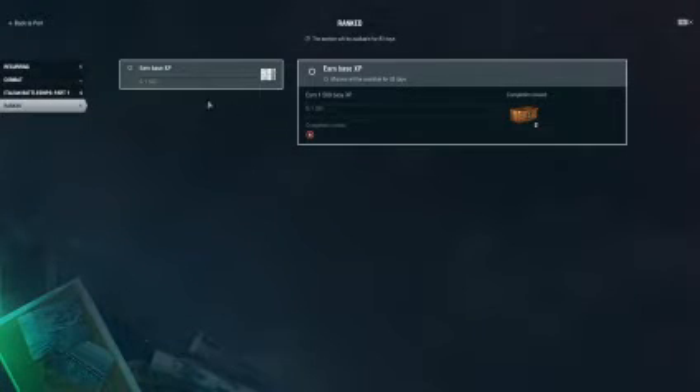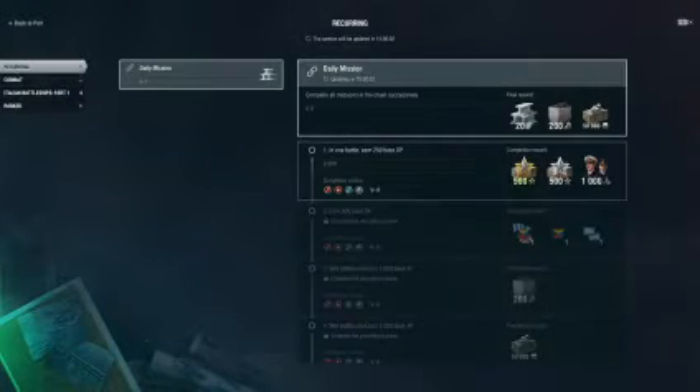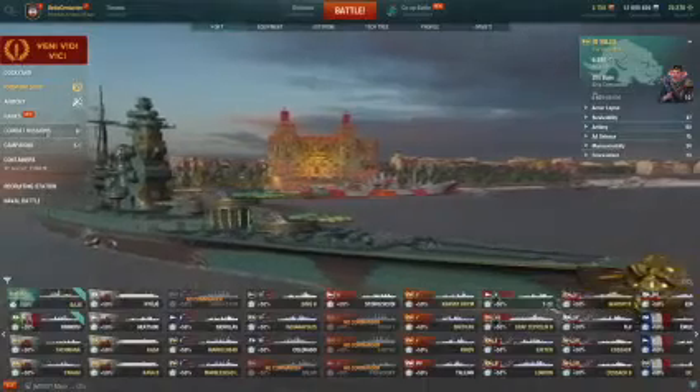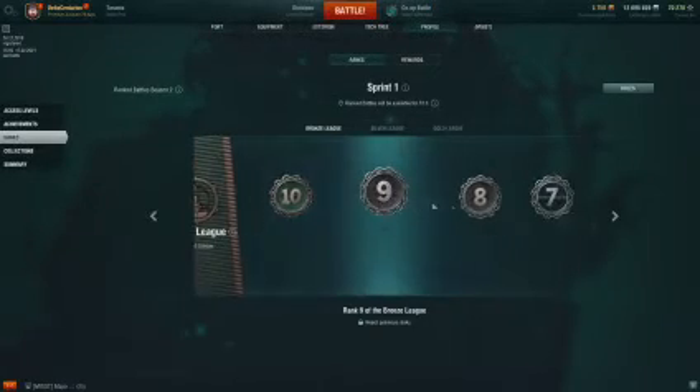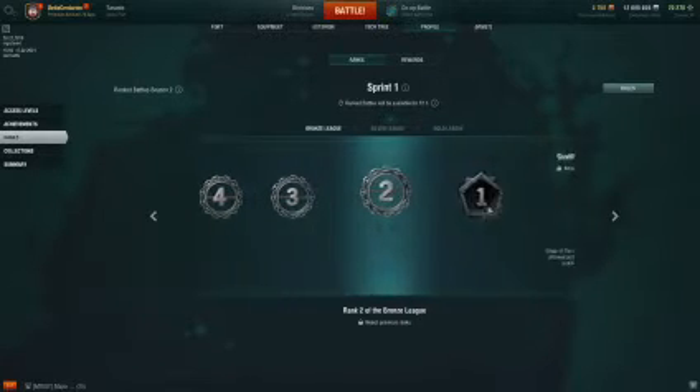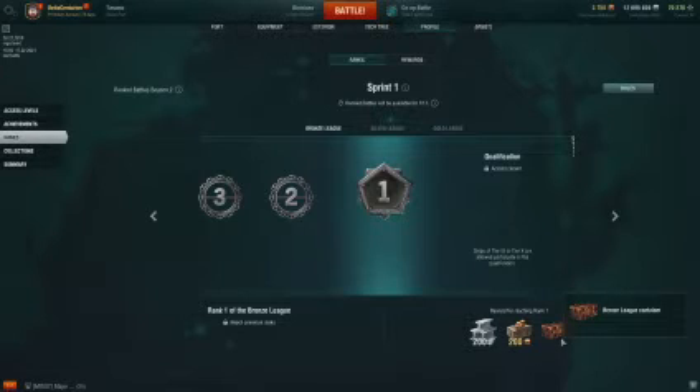Rank — gift containers. Rank is back as well. Rank will be available in hours. So if you win, you get a bronze legendary container.